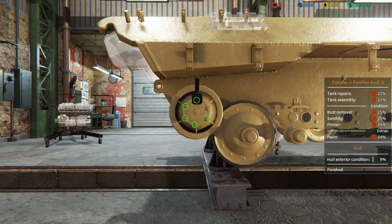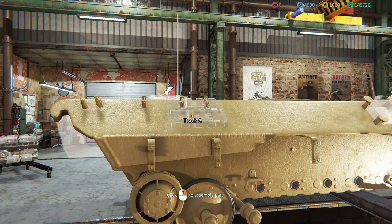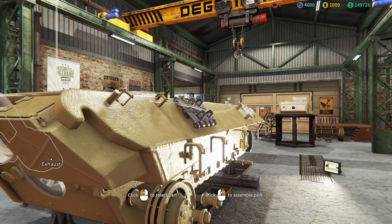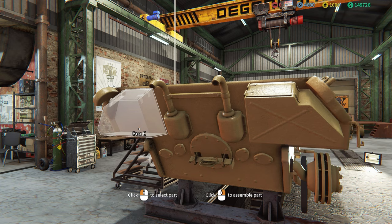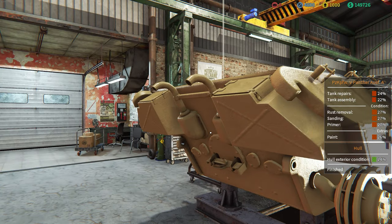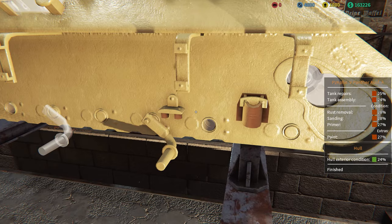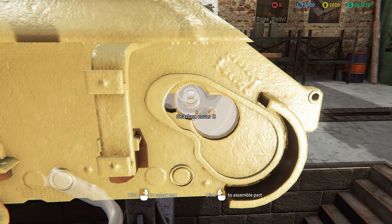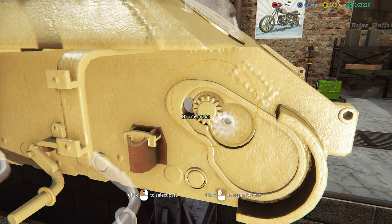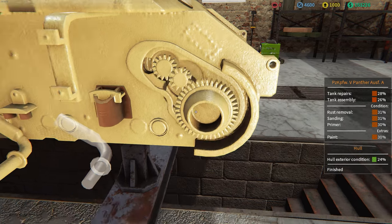We're gonna have to install all the parts on the track - round and round we go. Is this the idler wheel? It is the idler wheel. I need to install all the components on the side of the vehicle. We'll put in the exhaust and the rear access hatch via the engine. Interestingly enough, I still have a jack on the back there - heaps of things you notice when you actually start pulling apart these vehicles.